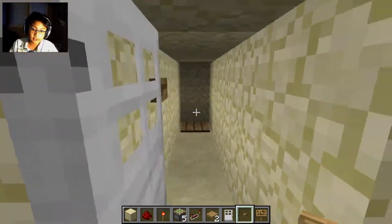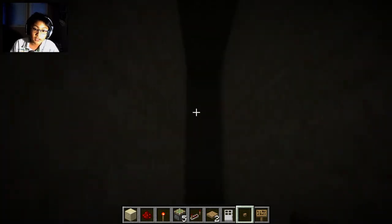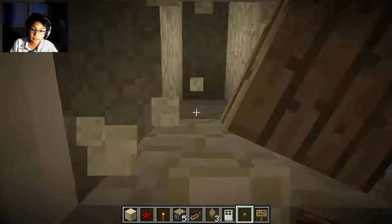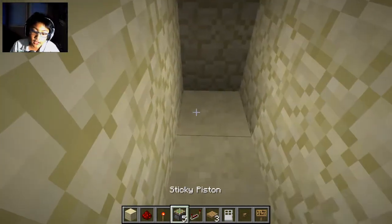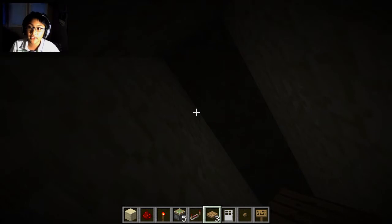So this is the trap right here. You step on the pressure plate and the whole floor goes down, and then it closes behind you. If you try to escape, you can't — you're stuck here forever. There might be lava here, or maybe a whole bunch of zombies or something. This is basically a showcase of it.